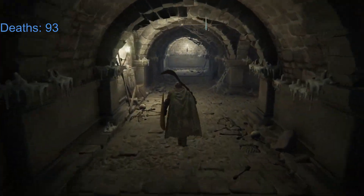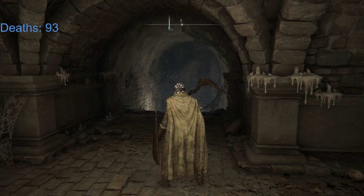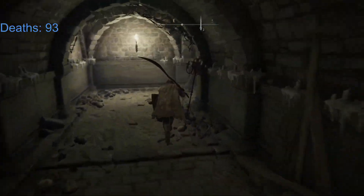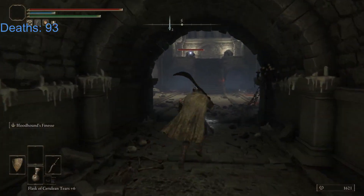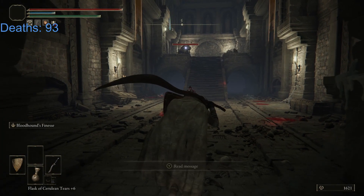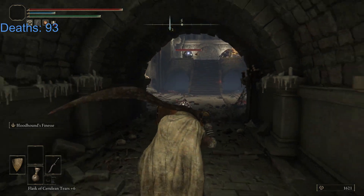Let's do this part. What were we looking for — Ghost Glovewort 5 and 6, I think, right? So we have a couple of things we're looking for. I wonder what type of enemies we're going to be fighting in here. And what in the world are those? Those are the frenzy guys, huh.